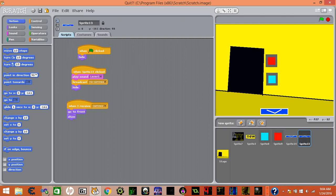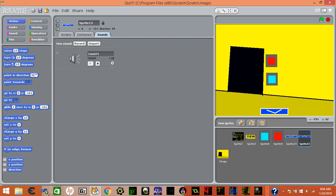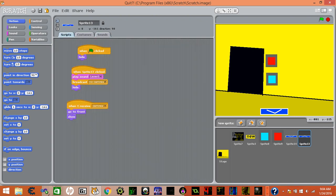When I click hide, when I sprite — when I click, play sound laser. It's supposed to play sound laser but it's just a sound glitch. Broadcast no camera hide. When I see camera, I want to go to find show.